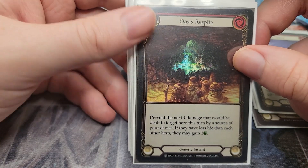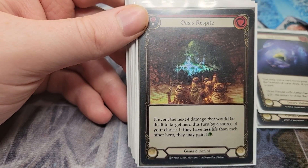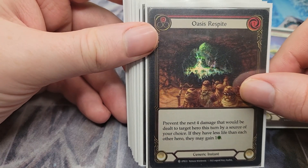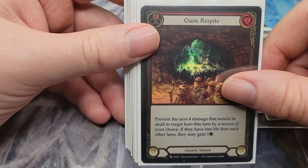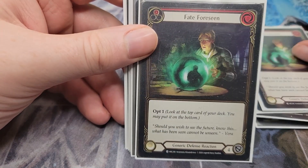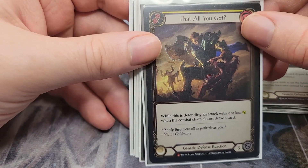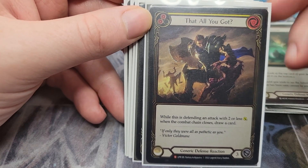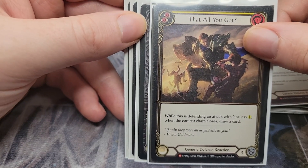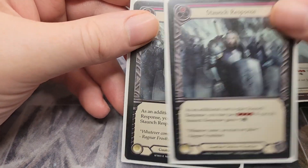We also run Oasis Respite. The one resource cost means nothing because oftentimes what this deck does is pitch a blue to use Crown of Seeds and Rampart of the Ram's Head, and then we have one floating — so we can just play Oasis Respite. It really doesn't cost us anything extra. Fate Foreseen is another zero-for-four and we're running three of those as well — we are pretty reaction heavy. For sideboard reactions, That All You Got is great for aggro decks, allowing us to draw a card so we can always keep an Arsenal, which is the most important thing for this deck.